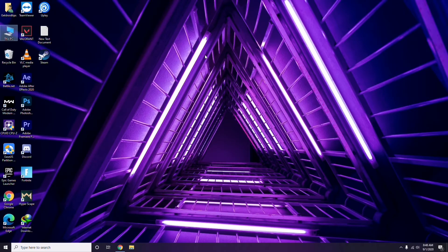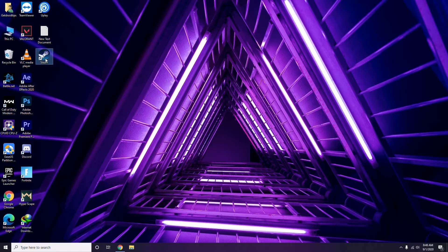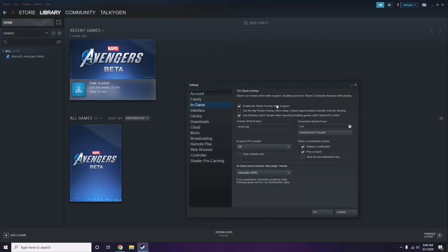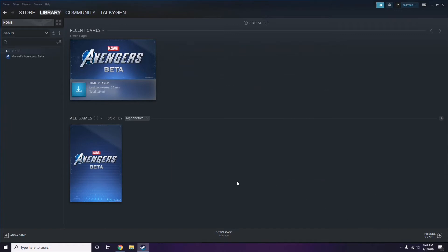Next is about disabling the Steam overlay from the Steam app. Click on Steam, then go to Settings. Once you're in Settings, go to the In-Game option. From here, uncheck the box to disable the Steam overlay while in-game — you have to untick it, which means you disable it, then click OK.